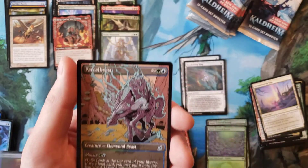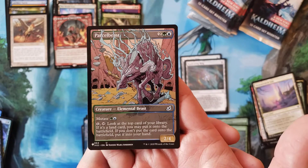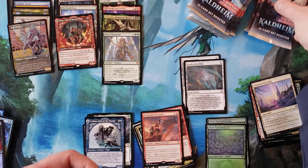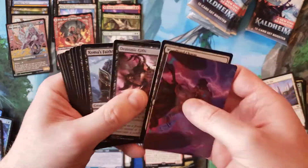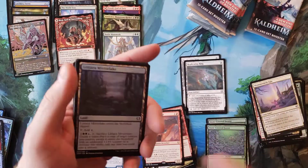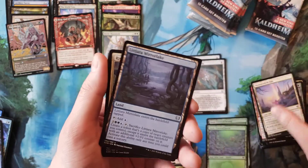From Ikoria — Parcelbeast, which had that really weird animation in that set. I haven't opened any of those. Did seem interesting because of all the Godzilla cards, which are kind of cool, but does that belong in Magic? I don't know — not here to make that decision.